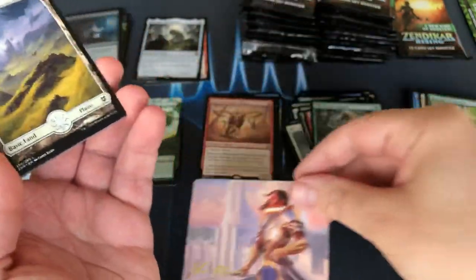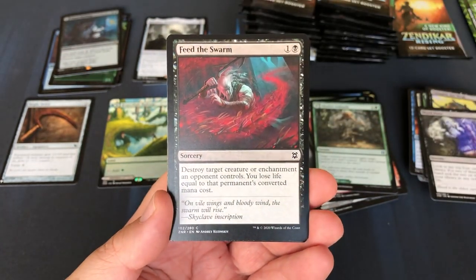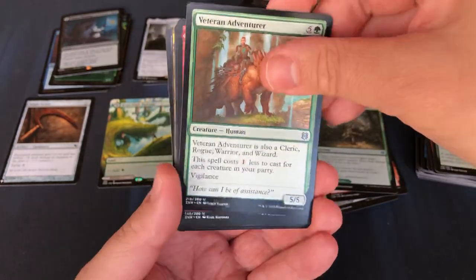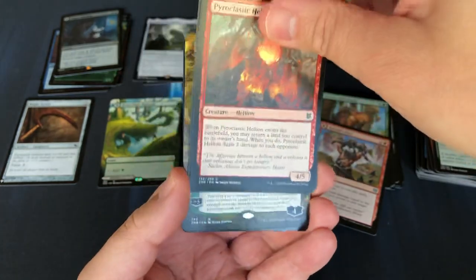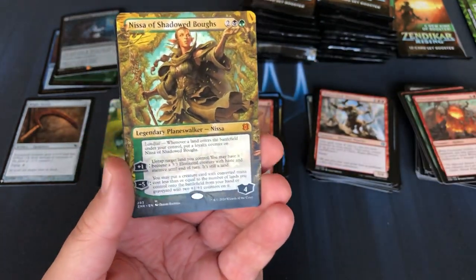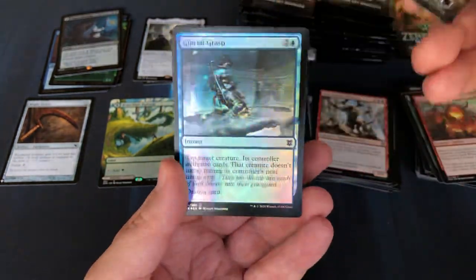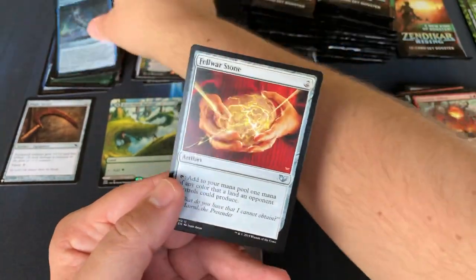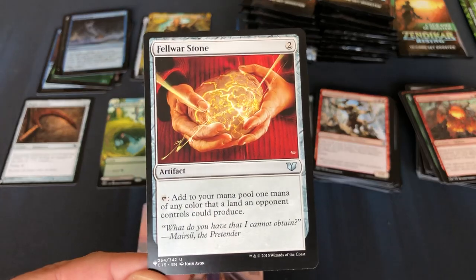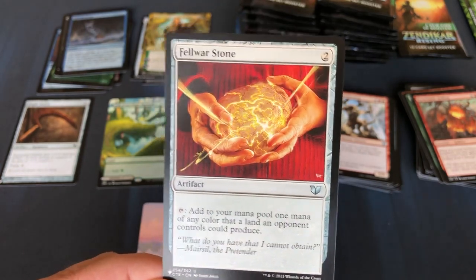Our first signed art card — that's nice. Nissa of Shadowbows, mythic number three. And a Glacial Grasp. Our second card from the list — it's John Avon again. Felwar Stone. Nice.